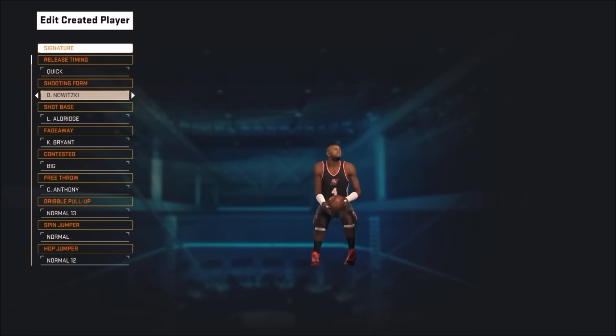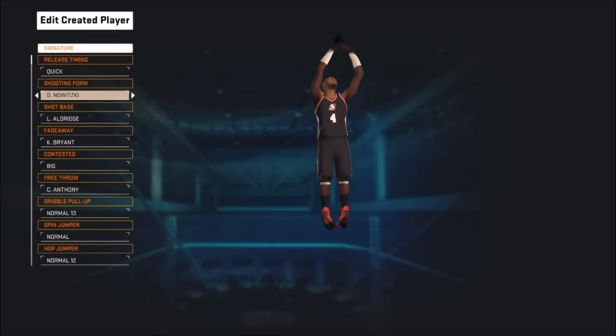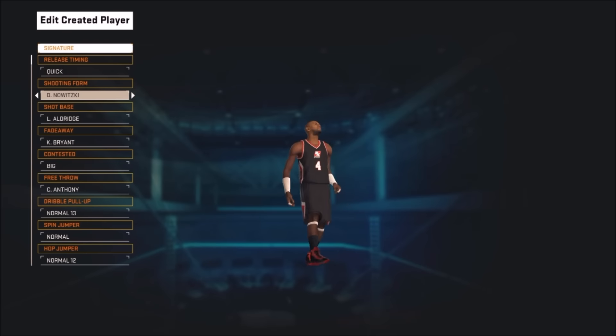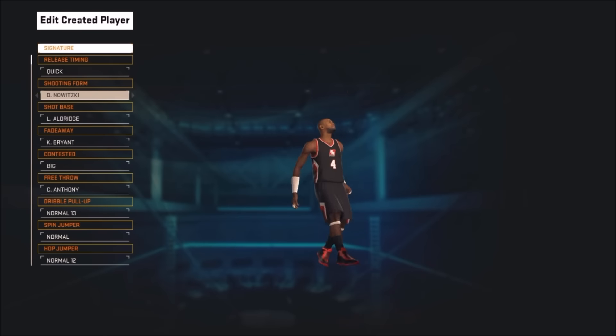Starting it out with Dirk Nowitzki and Lamarcus Aldridge as the base. This jumper is wet — you can hit it from anywhere, even from the opposite side, the corner, wherever you want. I prefer this jumper out of a lot of jumpers in the game, so yeah, this is definitely a top 10 jumper I prefer.